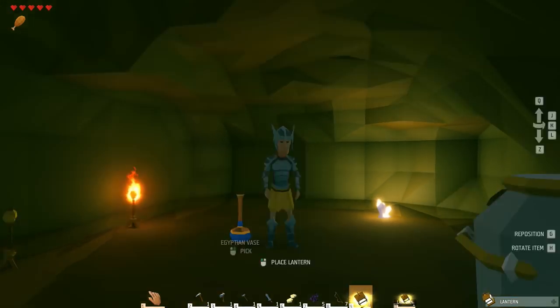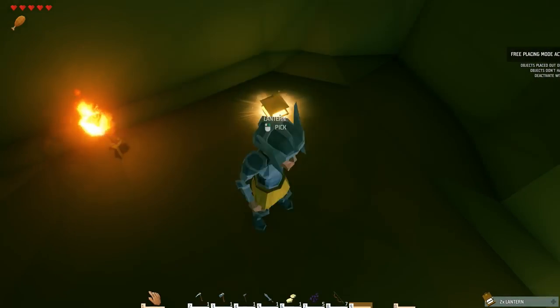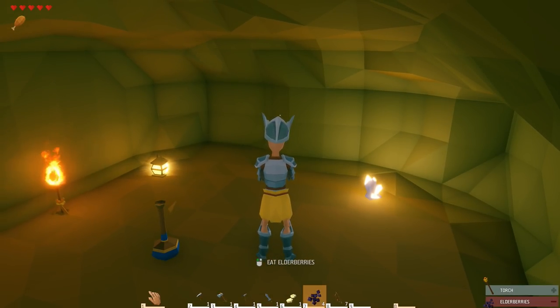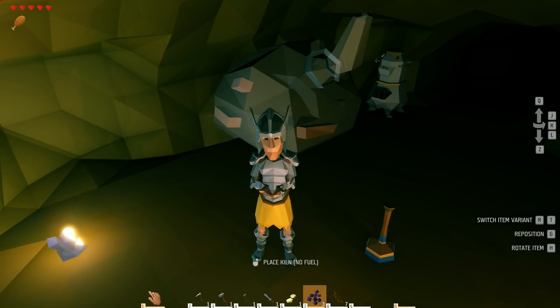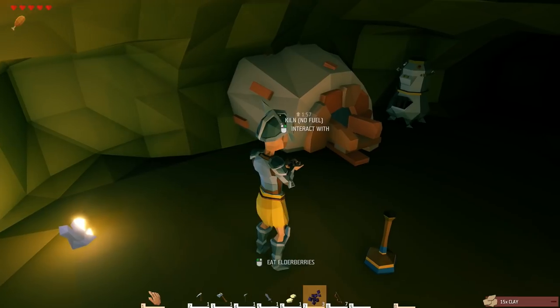It looks like we made our way back home. I'm gonna head into the cave where I have already placed my crystal, and I think I'm gonna go ahead and place my lantern on the ground as well. Can I place the lantern up on the ceiling? Nope, it falls. I was gonna place it on the ceiling and see if I could hook it up there, but that does not appear to be the case. I could eat some elderberries again — I need to get into some real food. You guys actually told me in the comment section that this key items tab is stuff that I need to be making to kind of continue along with my progress.